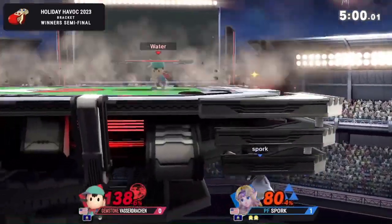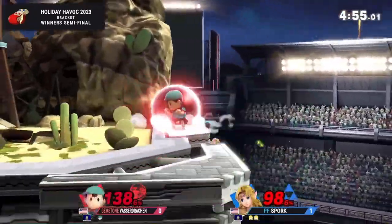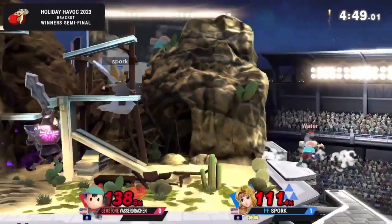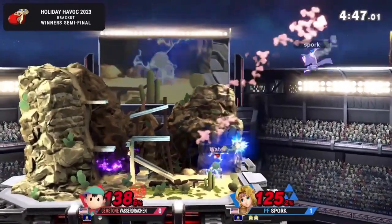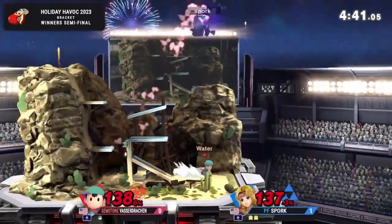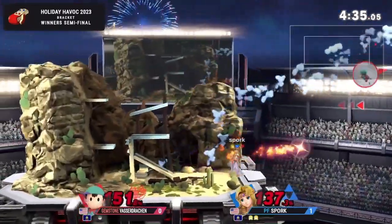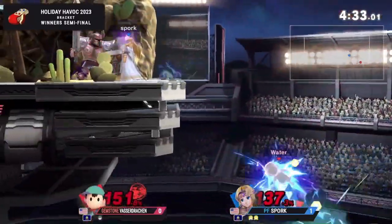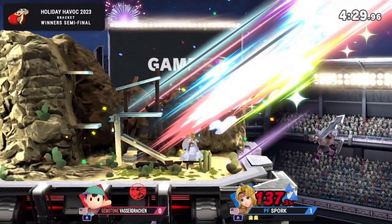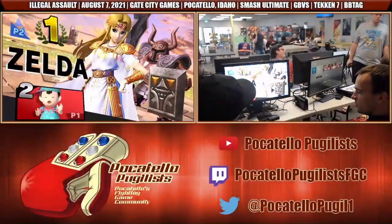We're down to about 12 more completely correct decisions we're going to need to make in a row if we're going to make this comeback. Tried to wait out Nayru's Love, but just because of how active that move is. Farore's Wind gets it! That's why Zelda's great. I love that character. She's a princess.